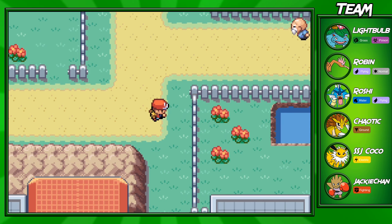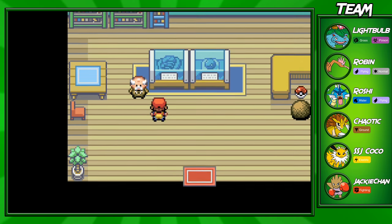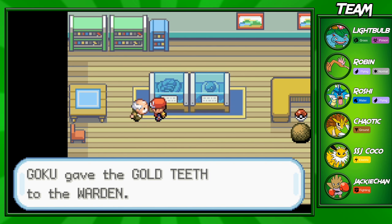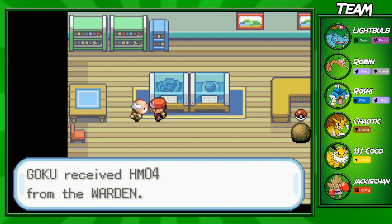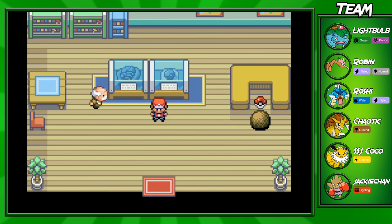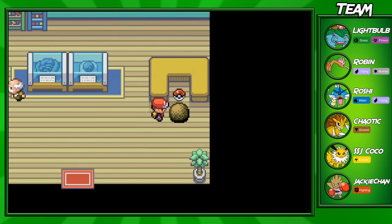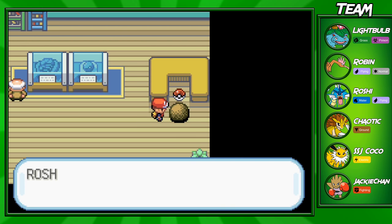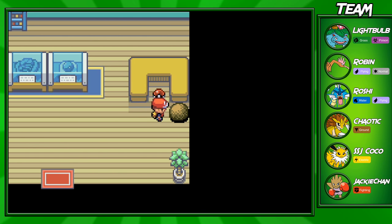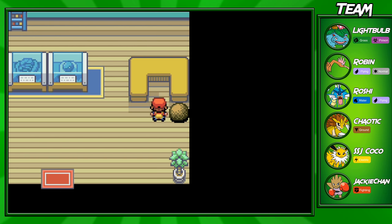Coming down to the right corner, this is the Warden's house. This is why you had to pick up the Gold Teeth — you hand them to the Warden and he'll be able to speak again, and he'll give you the special HM, which is HM04 Strength. Strength is a pretty important HM — I'd say it's the second most important in the game after Surf. I taught Strength to my Gyarados, who is basically my HM slave at this point. Move the boulder by pressing A a few times and you can get a Rare Candy, which will level up your Pokemon.